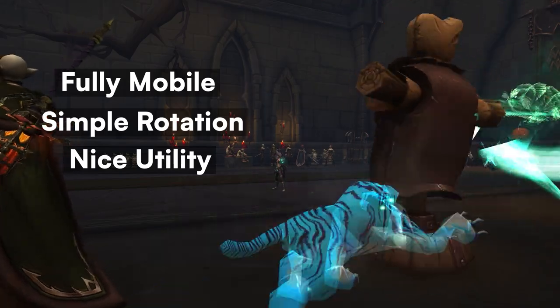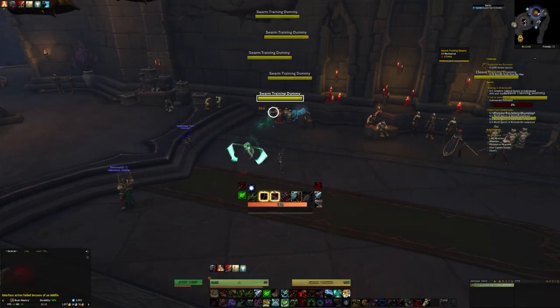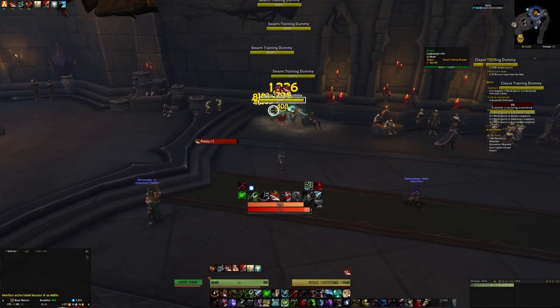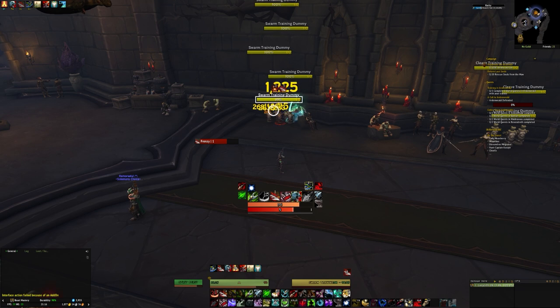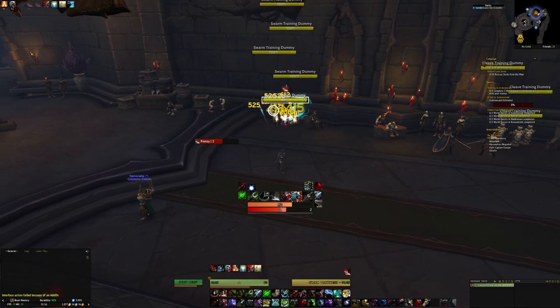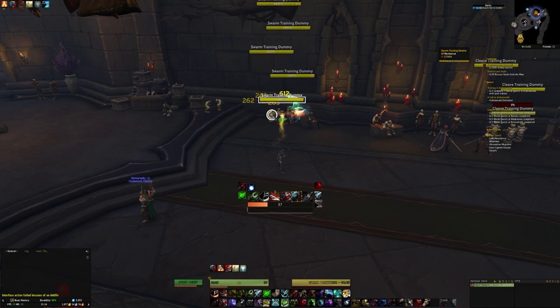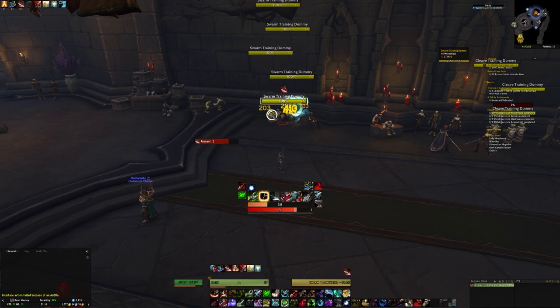With uncapped AoE that is pretty easy to perform, all you need to do is cast Multi-Shot, which gives your pets a buff called Beast Cleave, and then they're basically going to hit everything around them with their auto attacks — it can't really get much simpler than that. Some of their AoE is baked into a passive ability, for example Stomp, so when you cast Barbed Shot your pets automatically stomp the ground doing AoE damage around them — another very easy addition to their kit.